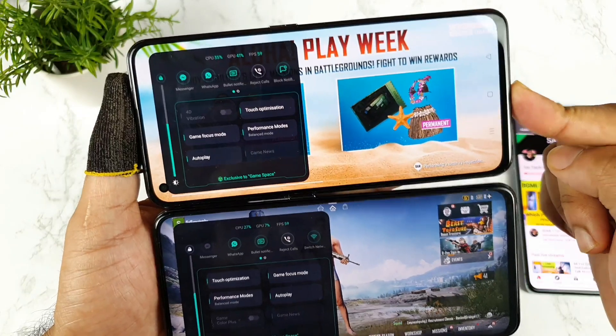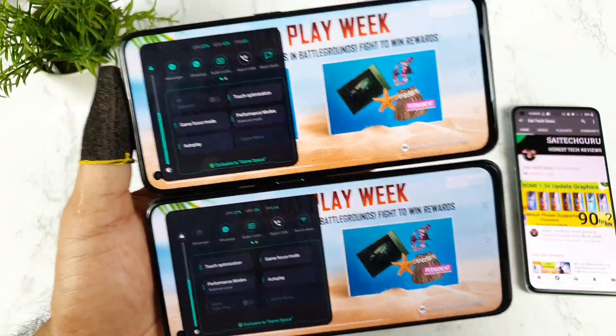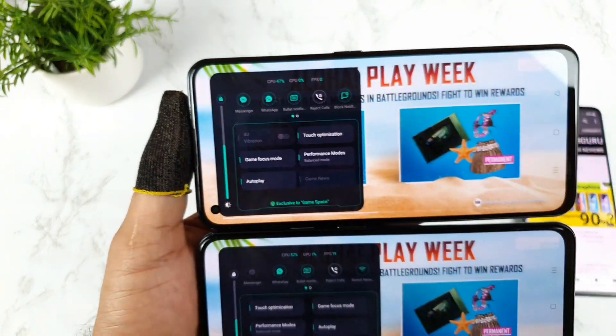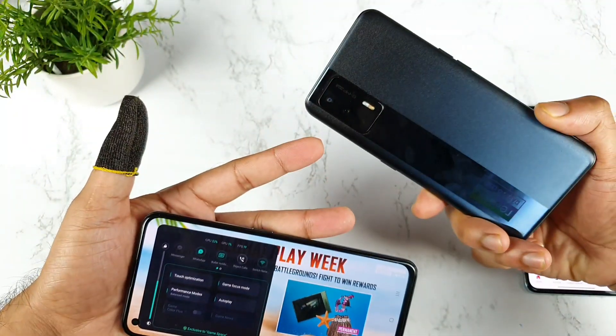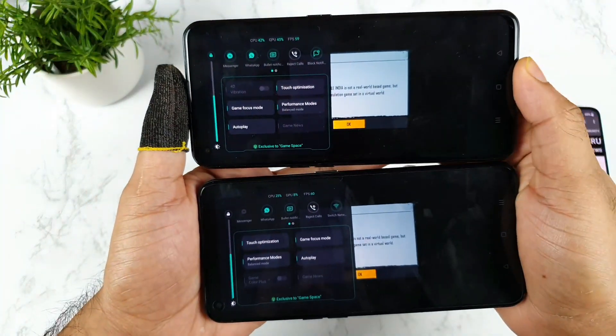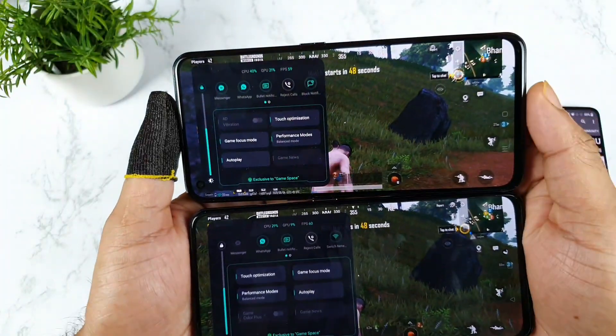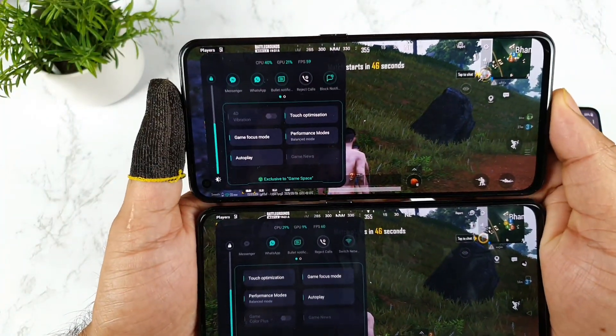The map started first in the Realme X on Max and is also taking some time in the Realme GT. You can differentiate them — 4D vibrations is available in the Realme X on Max, but 4D vibrations is not available in the Realme GT, which helps tell you which phone is which.